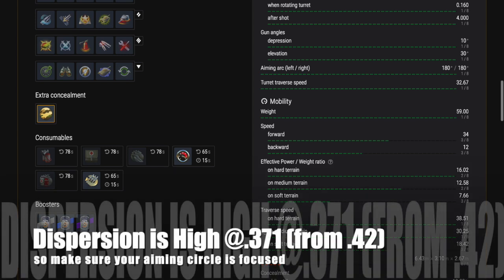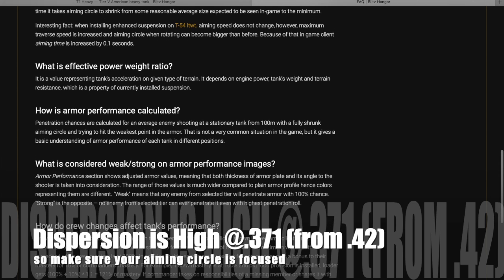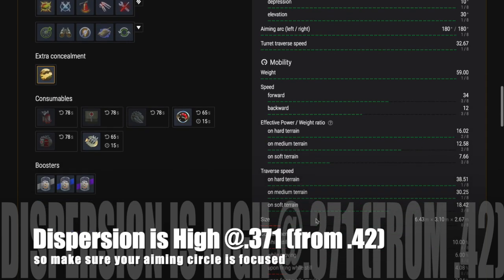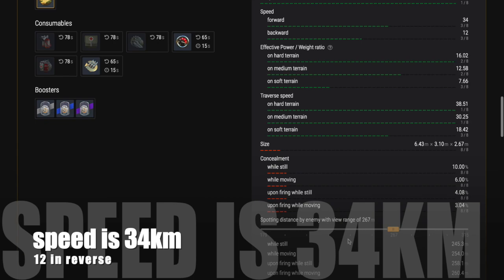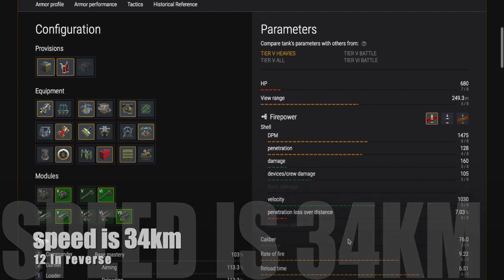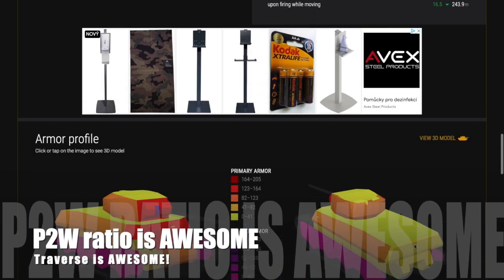This tank has fantastic gun alignment — the ease with which you can line up your gun with the enemy tank. The dispersion is a bit high at 0.42, so use refined guns as a heavy tank. You're not going to be firing as much when you move, so you don't need vertical stabilizer as much as you would on a light or medium tank.